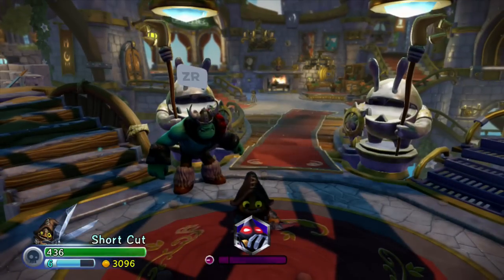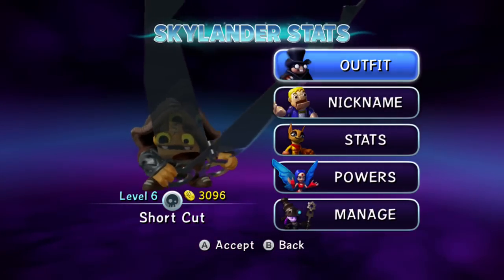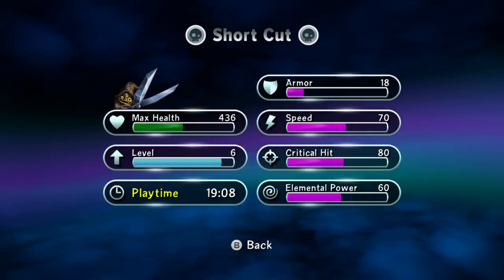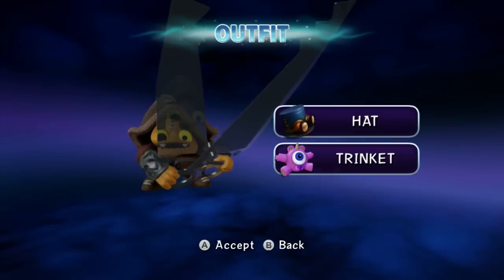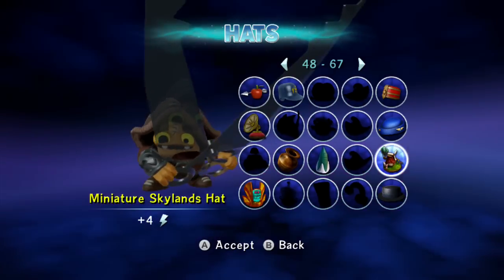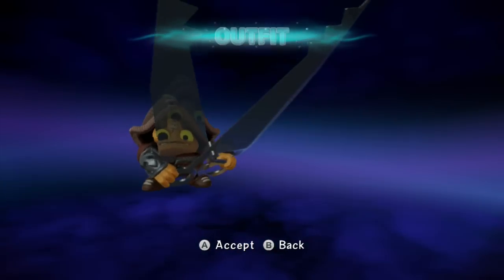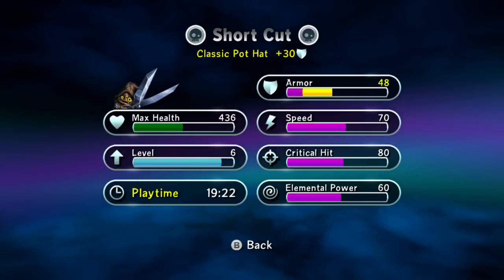There he is. So he's level 6, unlike the last path guide where he was a little lower. Let's go to stats. He's incredibly low in armor right now — I forgot to put on his hat. We'll use the pot helmet I just got from the Golden Queen level. There we go, that'll even him out better.